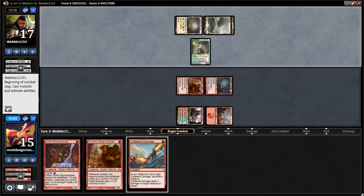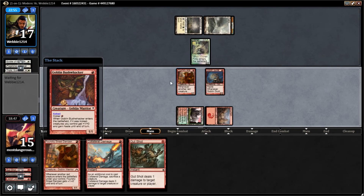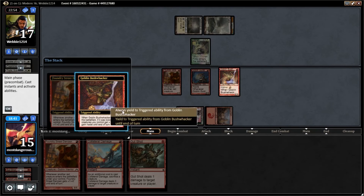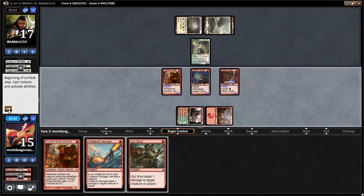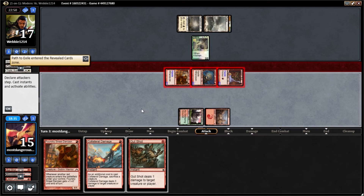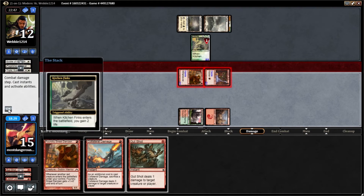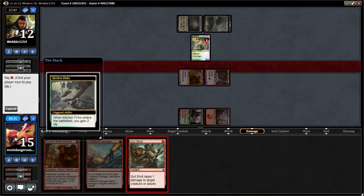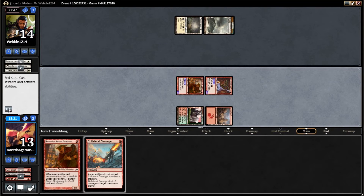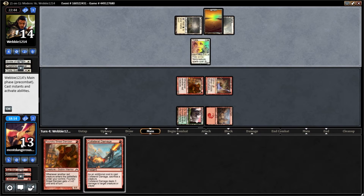I didn't know we had Kitchen Finks — I didn't see it last game so we didn't bring in the Magma Spray, which is kind of a bummer, but we will live. Let's just go kick Bushwhacker. If he wants to trade something for the Kitchen Finks that's fine. He's got a Path, which is actually not the worst for us. There is persist — we'll Gutshot it just to get it off the battlefield.